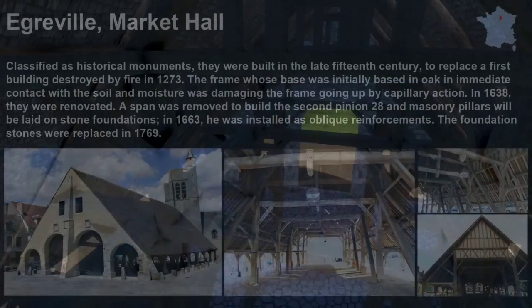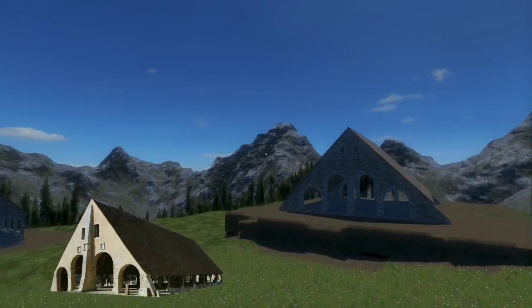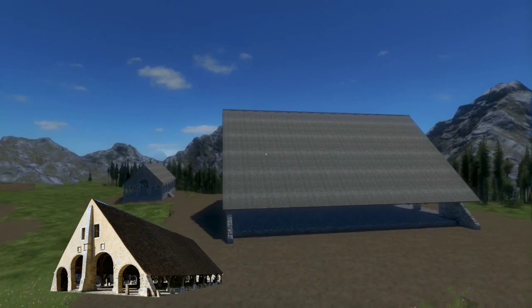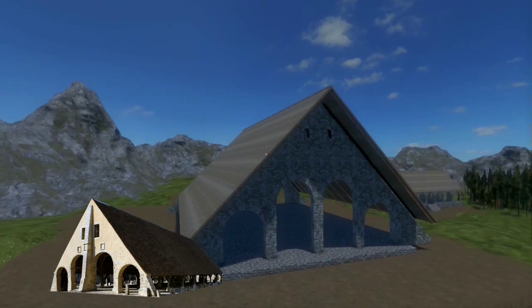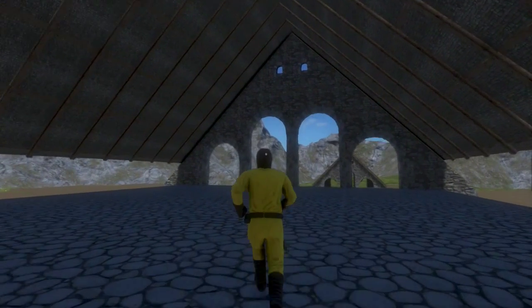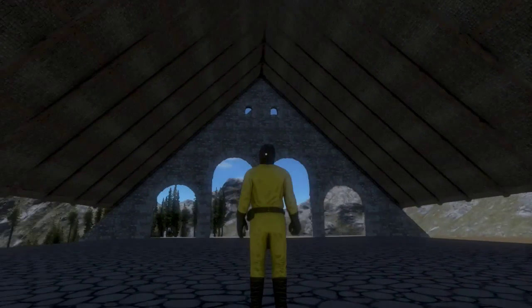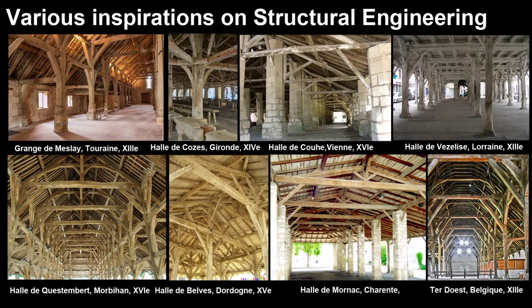Finally, we introduce you to the market hall from Augreville, which is another place in France. This time the structure is probably closer to the real one — you can see the picture here on the left. We left it empty so you could maybe challenge it and try to build your own carpentry if you like the idea of bringing more realism to your buildings. As you may see, the structural integrity allows the roof to stand and nothing is broken, so we don't really need these pieces of wood to make it stand. But it's nice to approach this woodwork and try to bring more realism in your building. If you want to challenge it, just post me pictures and videos. We put some more pictures at the end of this video so you can take more inspiration.